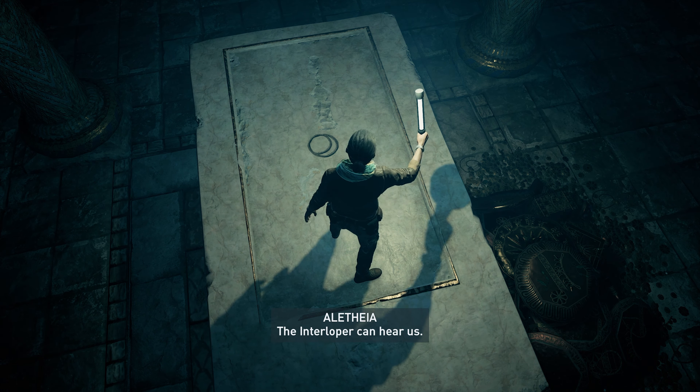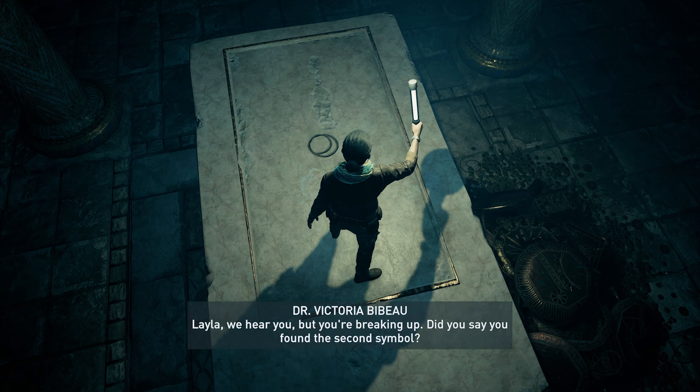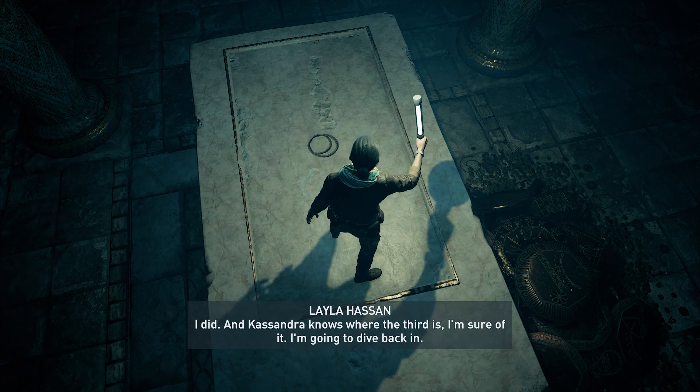Altair 2, can you read me? The interloper can hear us. The interloper? Who? Layla, we hear you but you're breaking up. Did you say you found the second symbol? I did. And Cassandra knows where the third is — I'm sure of it. I'm gonna dive back in.